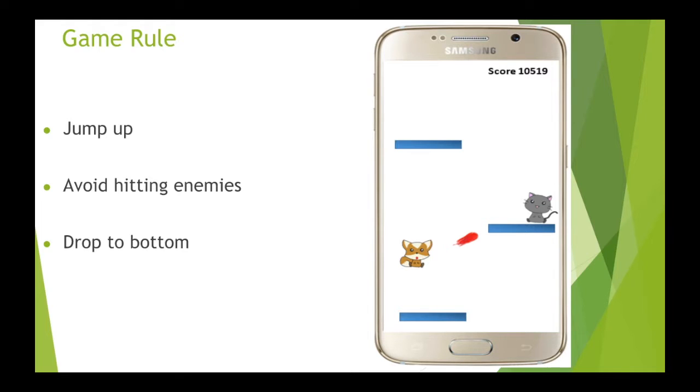The default function is jump. You always jump if you want to get a higher grade. You want to avoid hitting an enemy. If you hit the enemy, then it is game over. If you fall to the bottom of the screen, it is also game over.